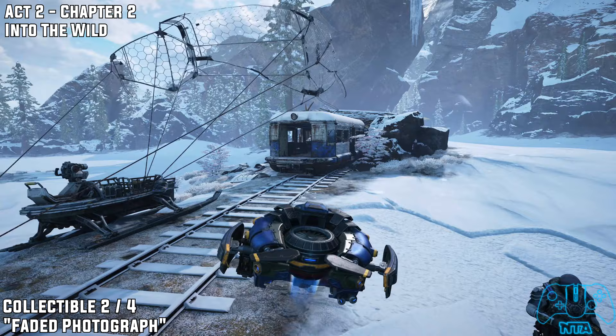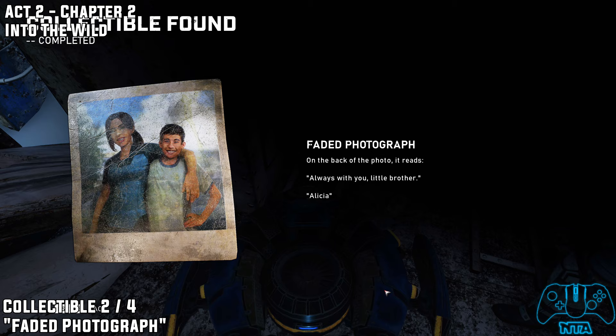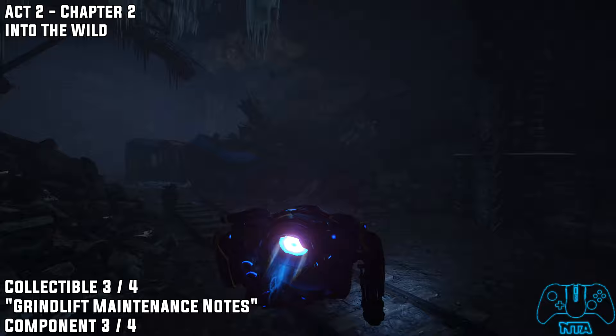On your way to the New Hope objective, you will find that there's a train track and a single train cart or carriage. If you go inside you will find a dead person containing the next collectible.